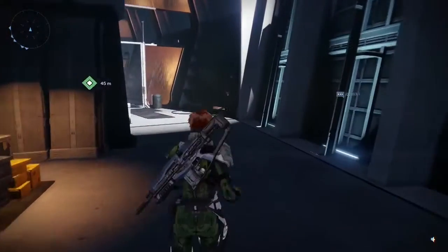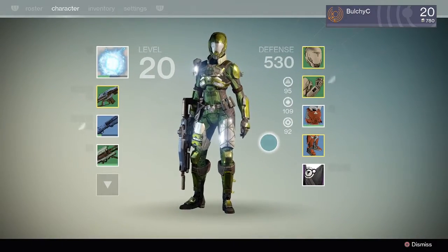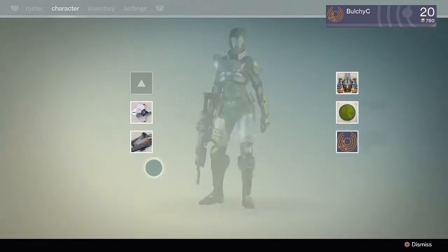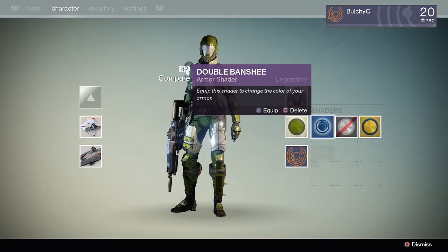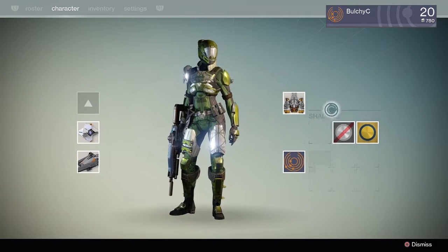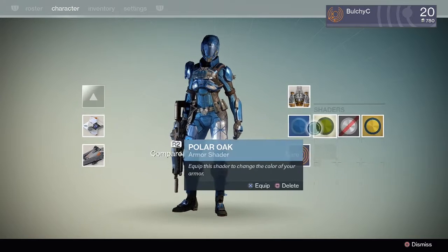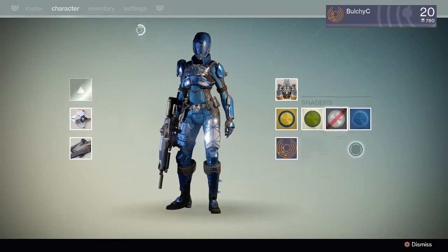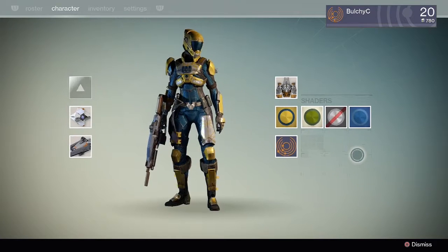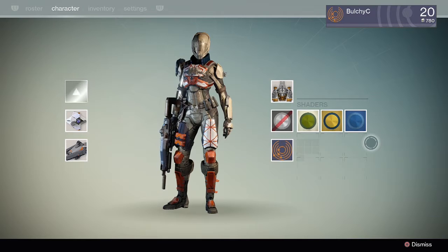By now you'll be seeing a lot of other guardians reaching level 20 in Destiny. It was never intended to be too difficult to reach, meaning that new players would quickly be able to level up and join friends on the higher level raids. But in an ever-growing pool of players reaching the soft level cap, how do you stand out? Well, one way to do just that is by changing the color of your armor using armor dyes known as shaders.